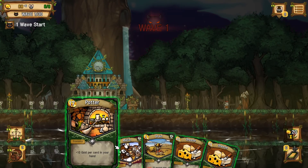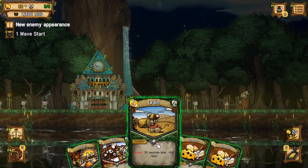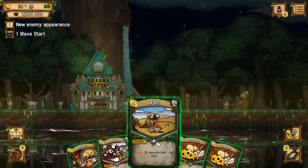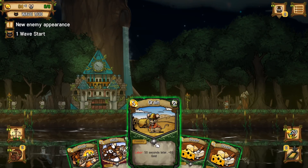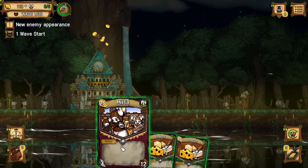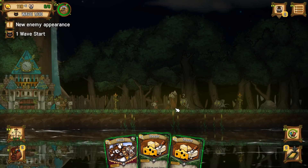Potter — economy, extra gold per card in your hand. Now, can I pause or slow down? I cannot. Grain. Labor. Card. Okay, let's do that. I probably should have done the Potter first. And we've got...